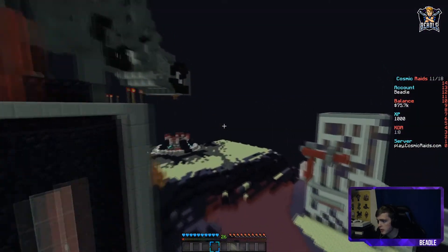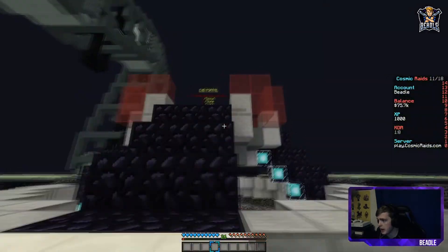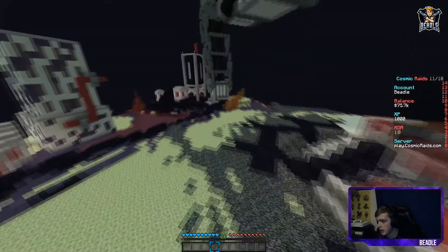If we fly to the portal, if you're in this little box here, you will have access to slash spawn, slash home, and slash warp, so you could leave the end.